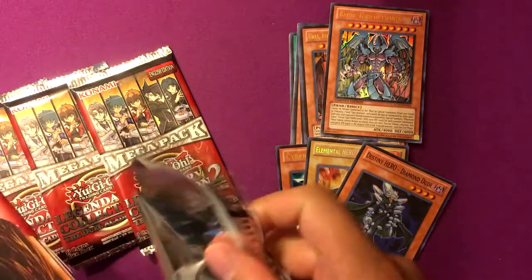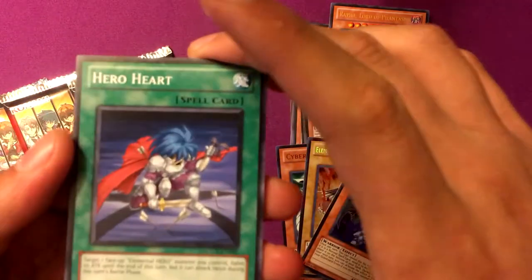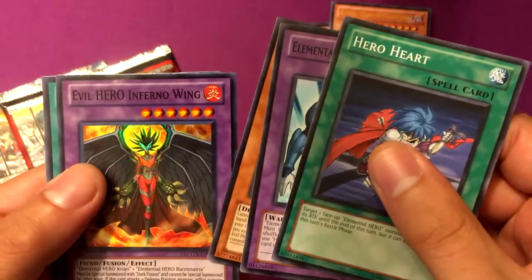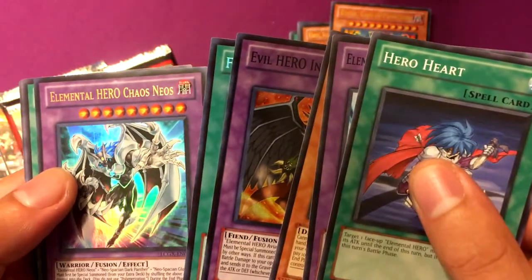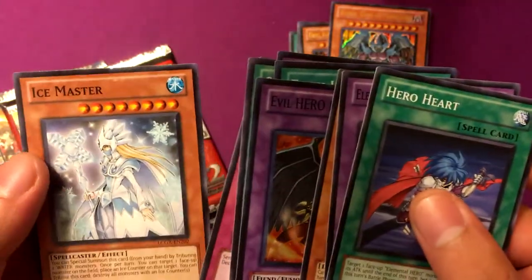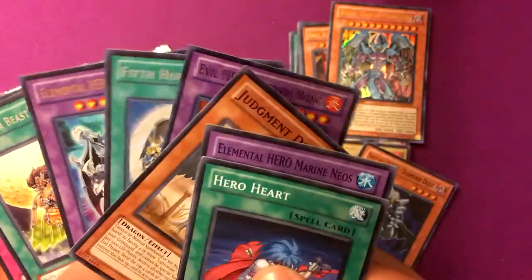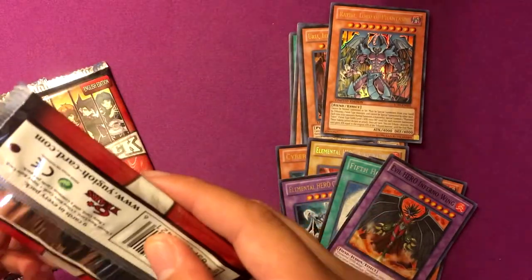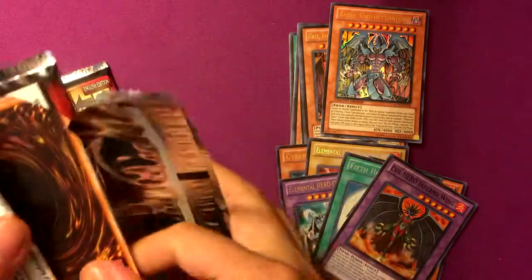Off to a sort of rough start. Hero Heart. Elemental Hero Marine Neos. Judgment Dragon. Evil Hero Inferno Wing — that's awesome. Fifth Hope. Elemental Hero Chaos Neos. Gladiator Beast Respite. Successful Probability 0%. Ice Master. So I got an Evil Hero. I'm hoping for Dark Gaia and Dark Fusion and Dark Calling and all that stuff. I don't know if Malicious Fiend is in here. I hope so.